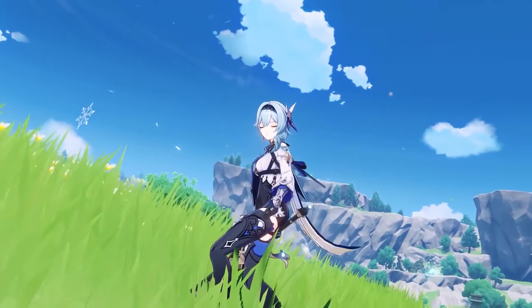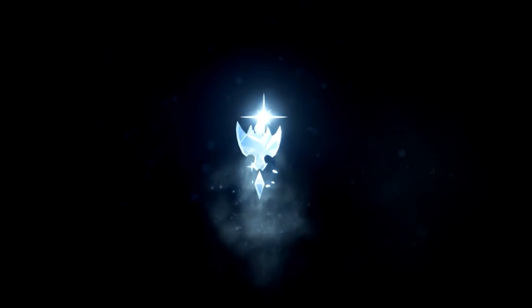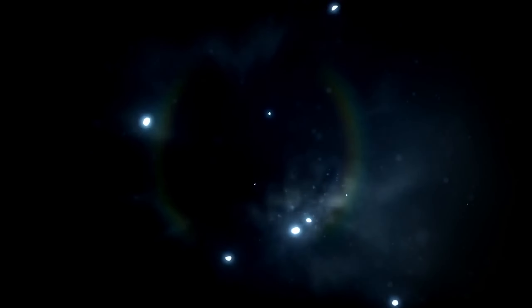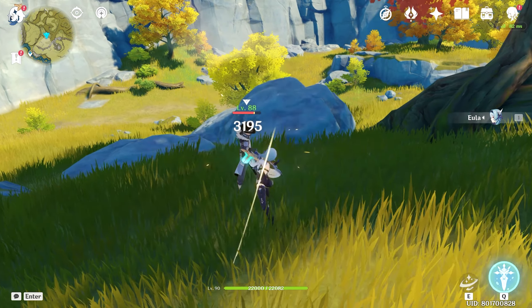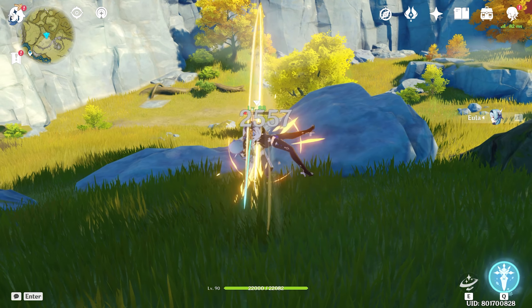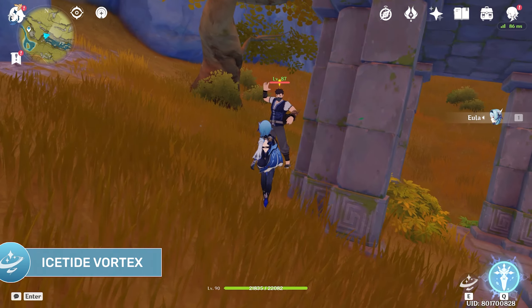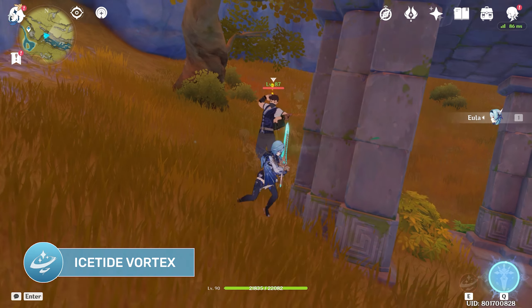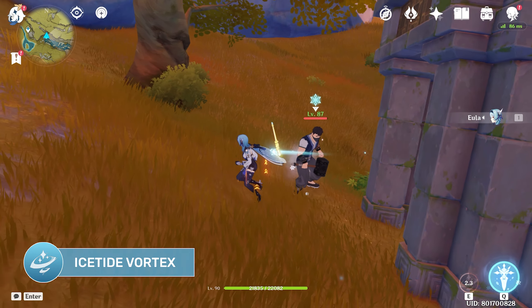After being denounced as a traitor by her family clan, Eula, known as the Spindrift Knight, now serves as the Captain of the Reconnaissance Company amongst the Knights of Favonius. Eula is a Claymore user who scales off physical damage. Her normal attack allows her to perform up to five consecutive strikes, and she does it with absolute elegance. Her elemental skill, Ice-Whittling Vortex, causes Eula to perform a slash which deals cryo damage and builds stacks of Grimheart.